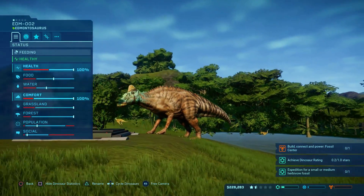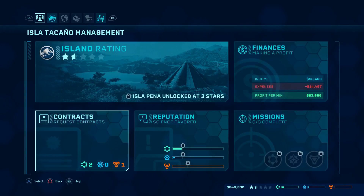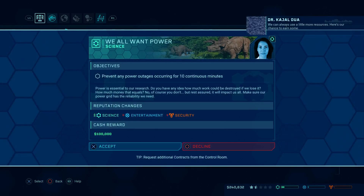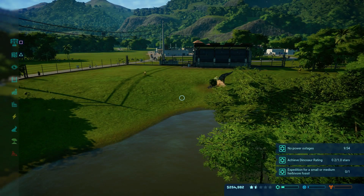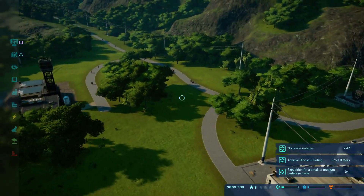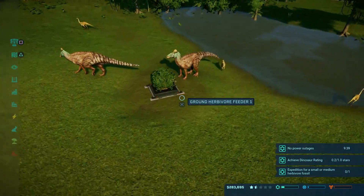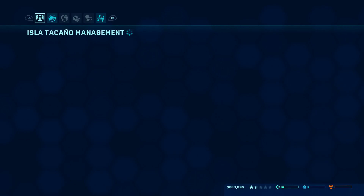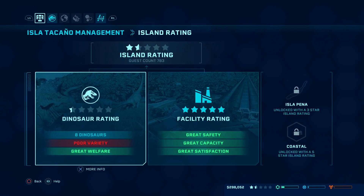I think we'll be happy. I'm also realizing that these quests I have are not very beneficial. We'll do that quest and call it an episode from there, because it shouldn't be too difficult to make sure we're not losing power for 10 minutes. We don't have much going on besides the shops here. How many people do we have — 783. We got a poor variety of dinosaurs but we'll definitely get that up there.